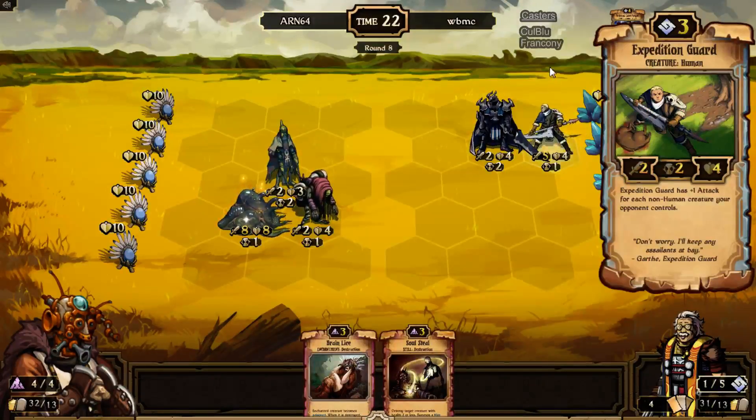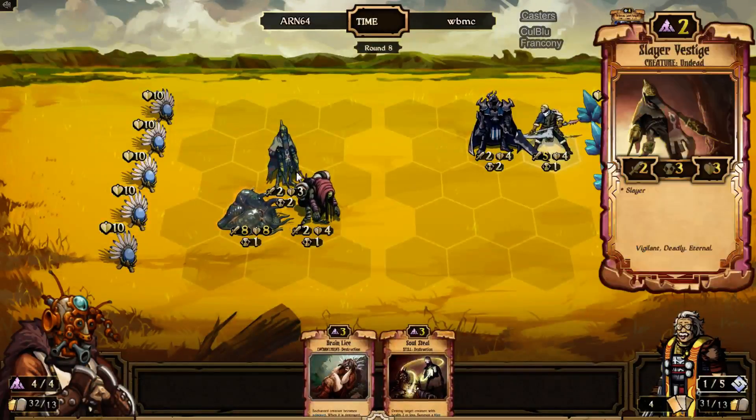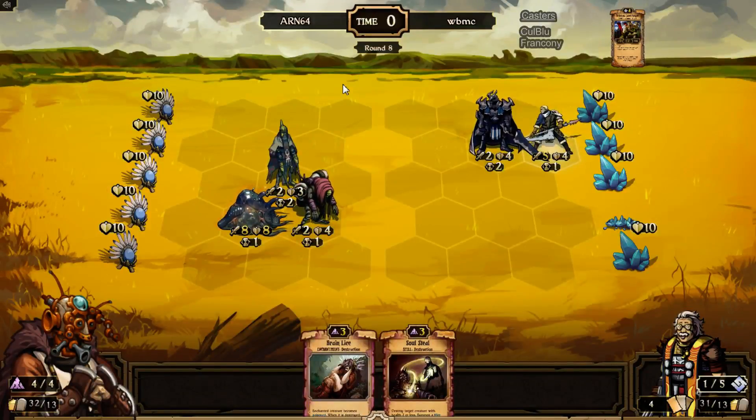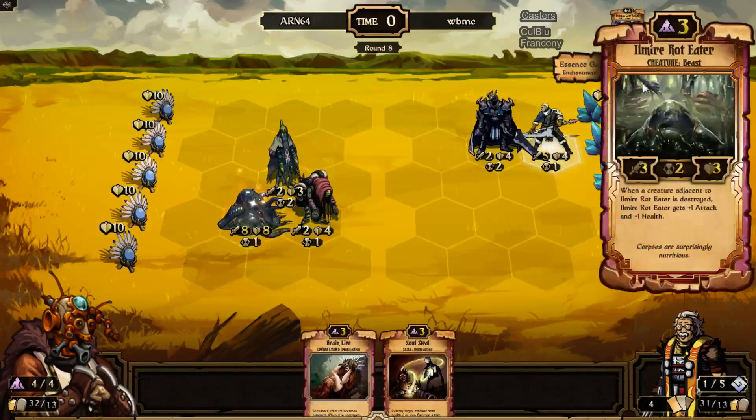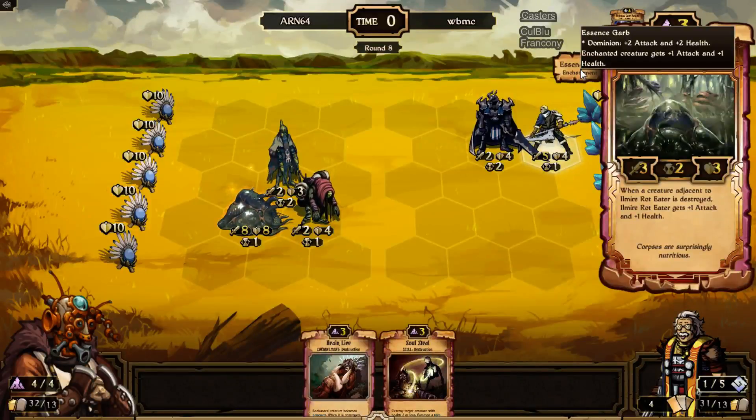He does have an Expedition Guard, which I think was specifically made to counter growth — and I hate that card. It's a plus-one-attack-to-non-human-creature card. Anyway, he has one of those out and that's going to be a really nice card for this game. By the way, Essence Guard actually buffs health and attack, and gives more if it's Dominion — so that's how the Riot Eater got so big. WBMC really wishes he could just blow it up.